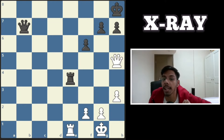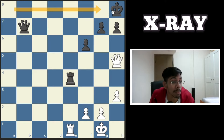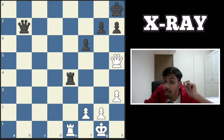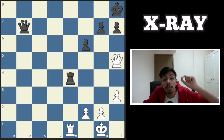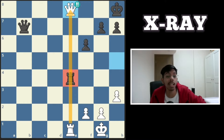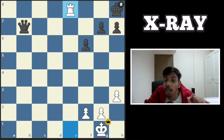Next one, white to play and win. The black king is stuck, so any check from this side will be a mate. You want to go in and deliver the mate but the rook covers it — this seems impossible, but it is possible. Move the queen here; the queen is protected by the rook through the x-ray. Chop, chop, and checkmate.